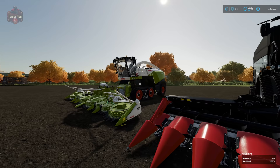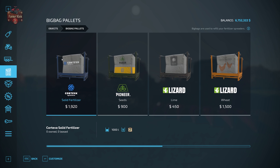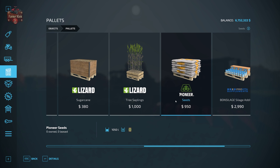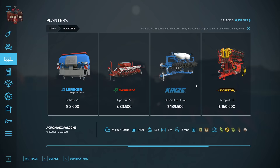Let's take a look in the shop at all the things you're going to need to grow corn. First off, you're going to need some seed. You can buy seed at the shop using big bag pallets — 1,000 liters for $900, or a big bag for $800 per 1,000 liters, or a pallet of seed for $950 for 1,050 liters. Once you have your seed, you're going to want to use a planter to plant the corn.